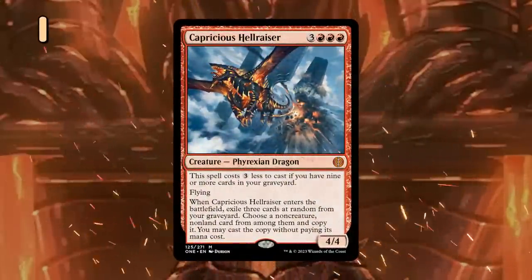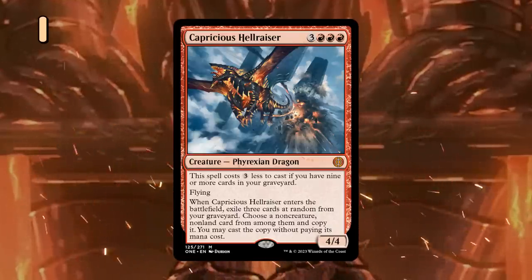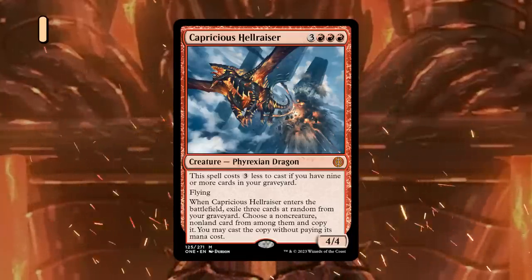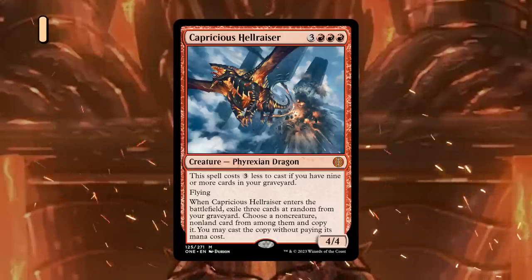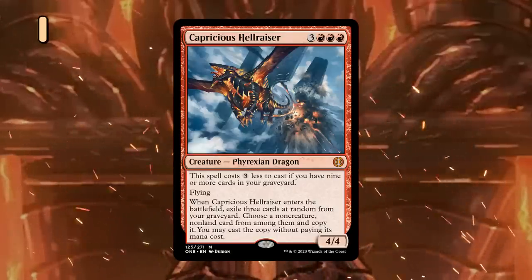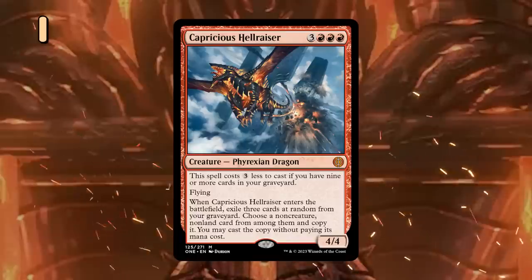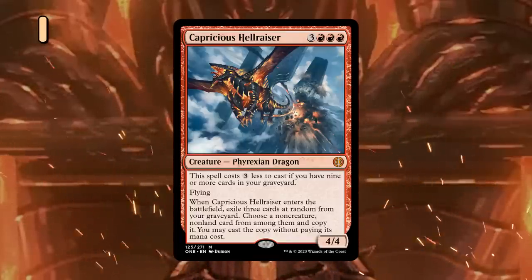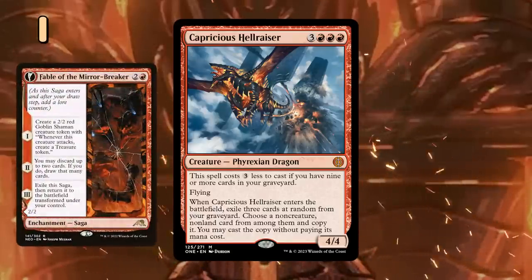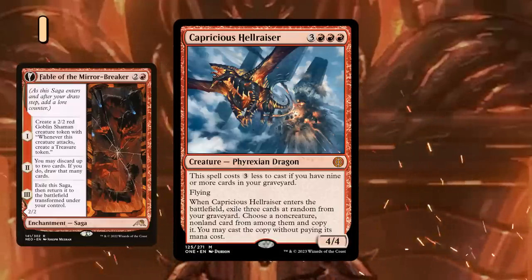And my number 1 pick is Capricious Hellraiser. This 6-mana 4/4 flying Dragon could get a 3-mana discount if we have 9 or more cards in our graveyard. Once it enters the battlefield, we exile 3 cards at random from our graveyard and get to choose a non-creature, non-land card from among them and cast it for free. There are a lot of ways to build around the Hellraiser, including a combo approach that tries to cast expensive spells for free, but given the random nature of the ETB effect I would be looking to play this in a midrange shell with a good number of cantrips that put cards into the graveyard to quickly enable a 3-mana Dragon. Fable of the Mirror-Breaker is already one of the best cards in Standard and plays very well with the Hellraiser as both an enabler and a payoff — copying Hellraiser with the Reflection should be a good time.